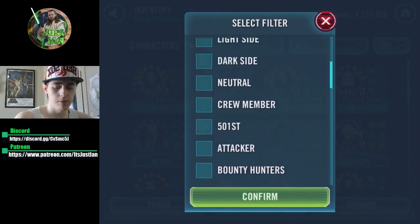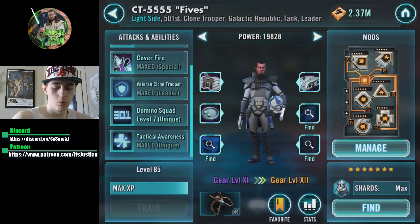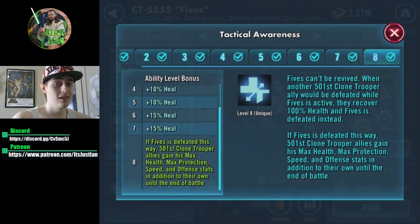Starting with my clones at lower gear level — if you want to throw a Zeta on Fives, the Zeta on his tactical awareness is really cool. Whenever he's defeated, 501st clone trooper allies gain his max HP, max protection, speed, and offense stats in addition to their own at the end of the battle. That's really important at both low and high gear levels.